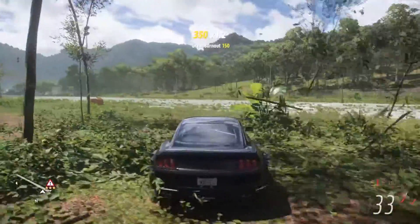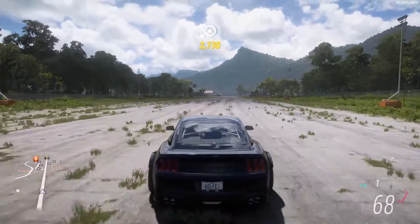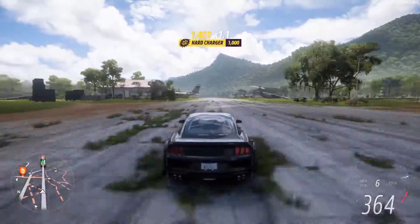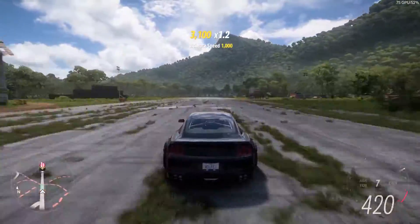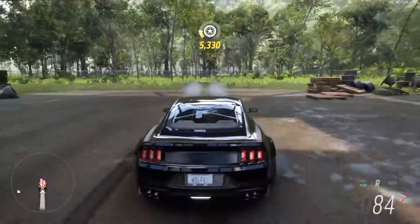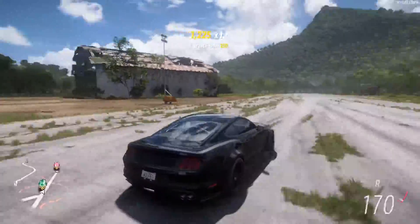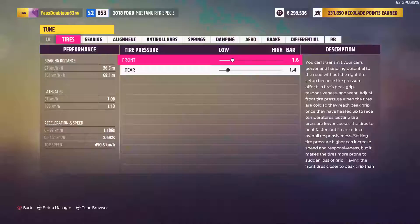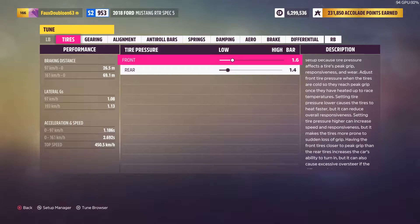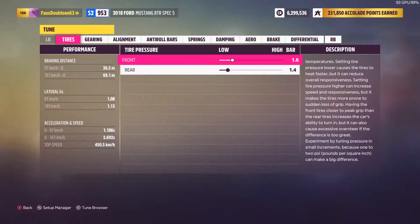Number three: the next car is the Ford Mustang RTR Spec 5 2018. This special car is designed and built for drifting, but with a couple of changes we are going to make it a beast. This monstrosity of a car is insane when it comes to acceleration at higher speeds. Its performance: 0 to 97 km/h in 1.186 seconds, 0 to 161 km/h in 2.692 seconds, and a top speed of 450.5 km/h.